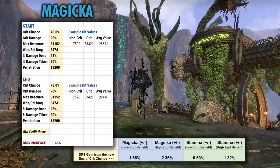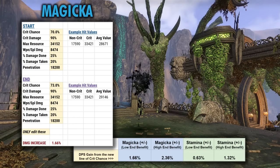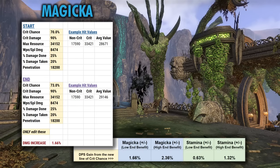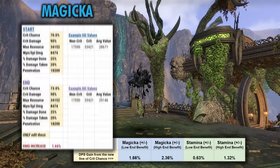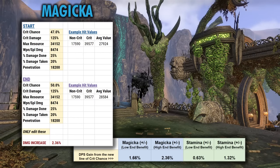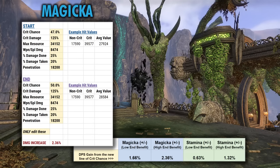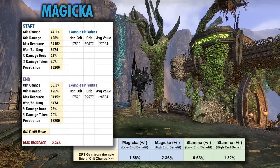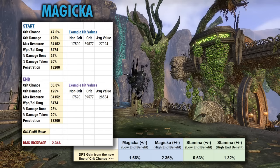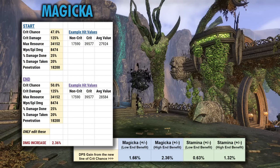For the low-end, I gave a fairly high overall starting point at 70% Crit Chance and a rather low Crit Damage level at only 90%. In those scenarios where your Crit Chance is pretty high and your Crit Damage is not so high, you might see a little bit less of a boost. But on the high end, if your Crit Chance was starting out rather low — say 47% — and your Crit Damage is maxed out at 125%, this gives a pretty good range of what we might expect. Essentially it's about a 2% DPS increase for most people from the extra 3% Crit Chance bonus.